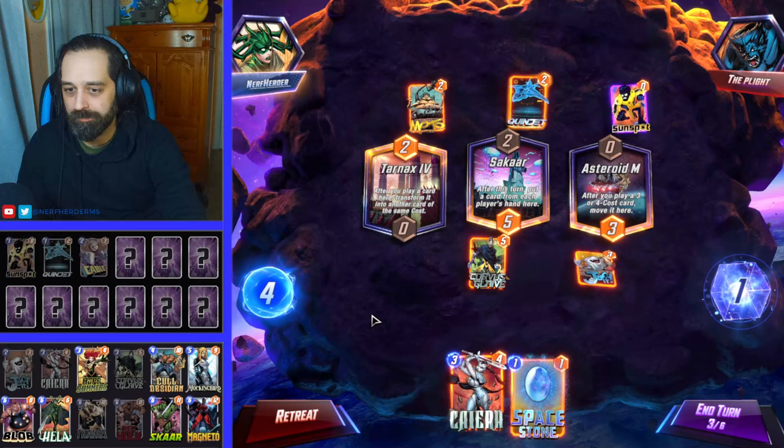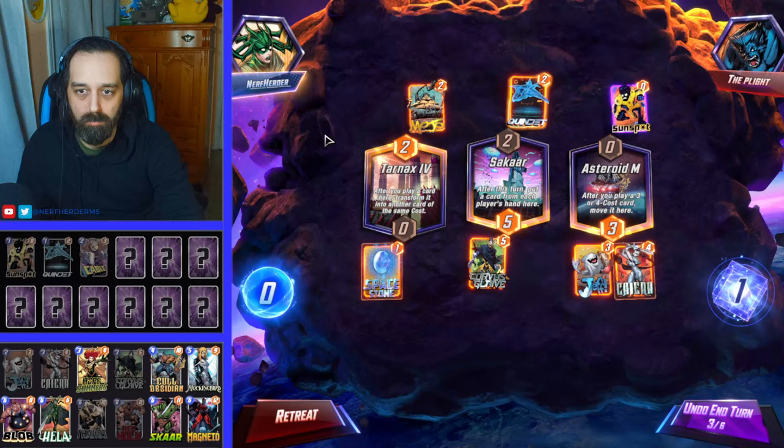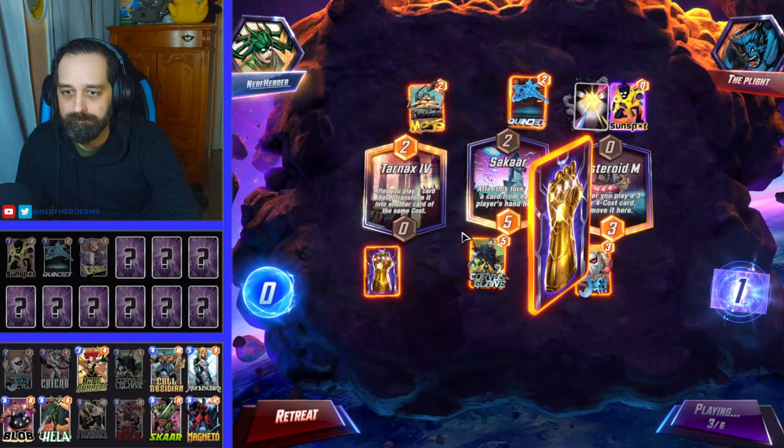Let's just put Kaera over there. And we can play Space Stone over here — that's fine. Pretty much most one-drops are going to be better than a Space Stone. And we also get to shift something over there if we want. I like the sound effect Kaera makes.